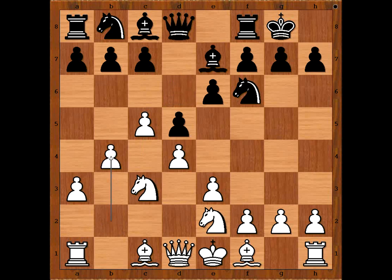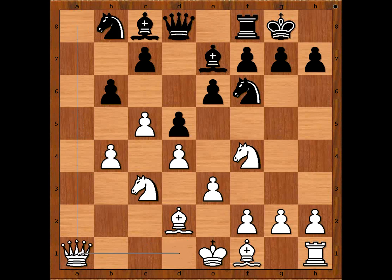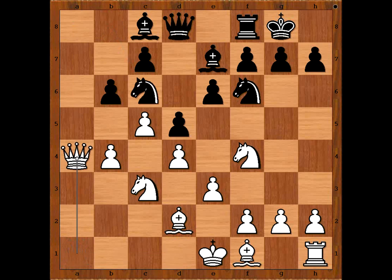Bxe7, b4, b6, Nf4 in order to develop his light-square bishop. a5, Bd2, a takes on b4, a takes on b4, RxR, QxR. Nc6 and now Qa4, attacking the knight. This is a very interesting moment of the game.